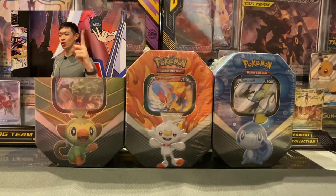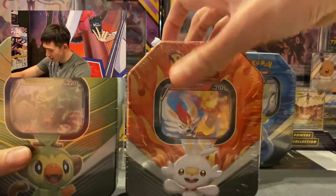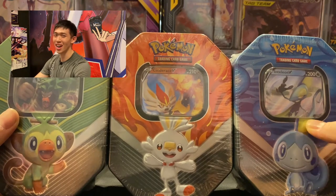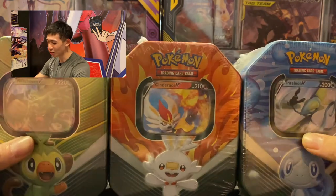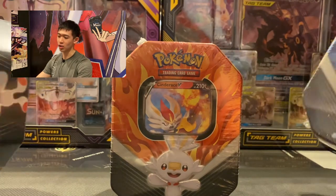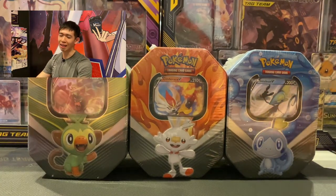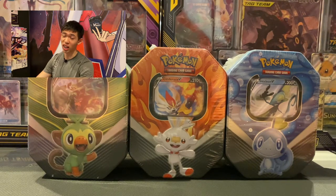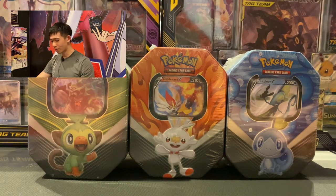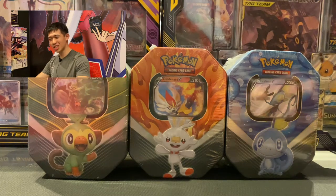Hello YouTube, we have a treat! We've got the Grookey, Scorbunny, and Sobble partner tins. Look at them — they are so cute! Most people have chosen either Grookey or Sobble, but I chose Scorbunny as my teammate for the Galar region in Pokémon Sword. I'm not Grookey gang, I'm not Sobble squad — I am the Scorbunny squad! Let's open them one by one.